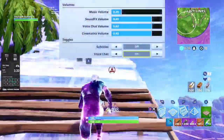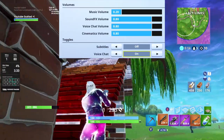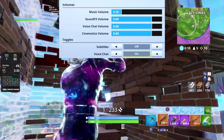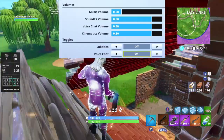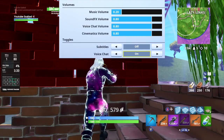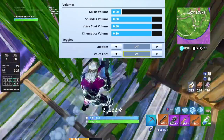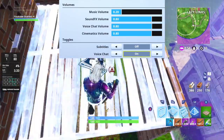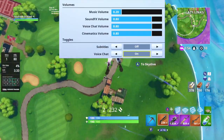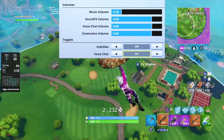For volume — music volume is up to you. I like a little music in the lobby so I have something to listen to. Sound effects volume I keep at 0.8, the same level as cinematics and voice chat. I try to keep them all at the same level so I can hear people talking while I'm playing and not miss what they say because game sounds are too loud.